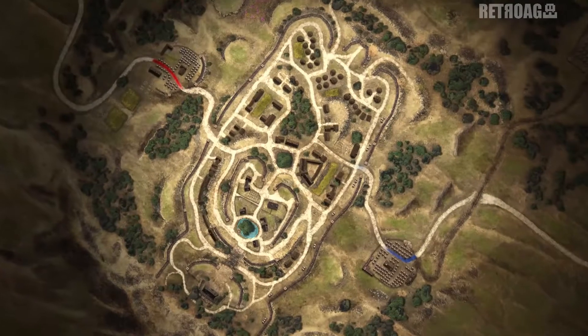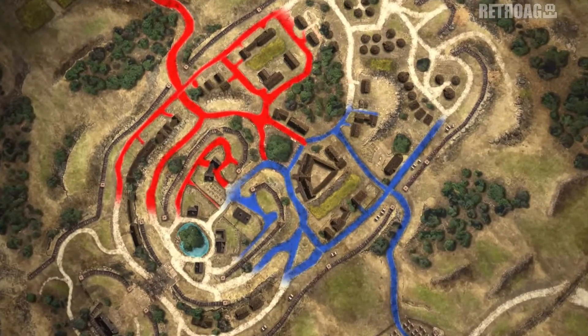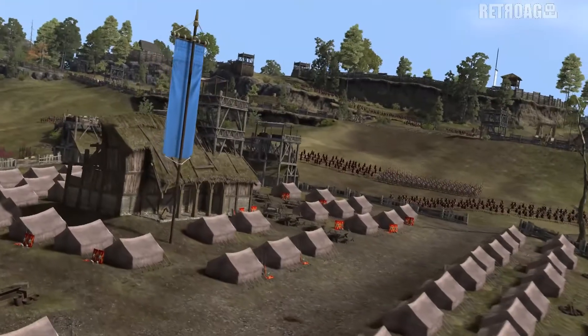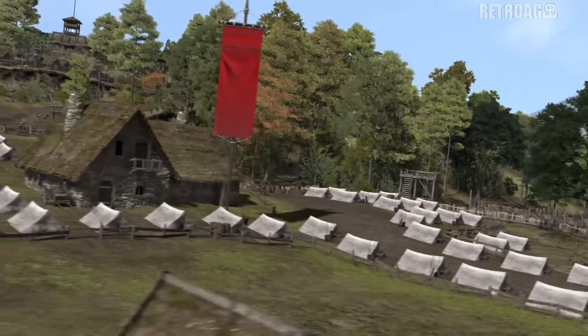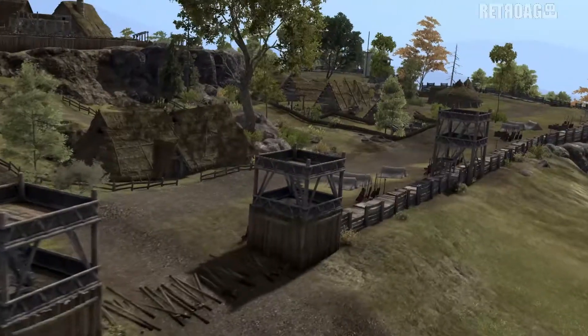Fight your way through the streets. Tight corners and hiding spots allow you to maneuver with your team to set up ambushes and kill zones. With the Roman siege garrison on one side and the Gallic reinforcement camp on the other, win control of the town and it's a clear downhill push towards the enemy encampment.